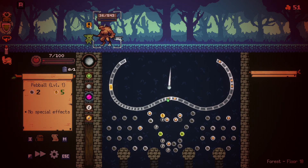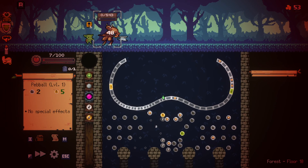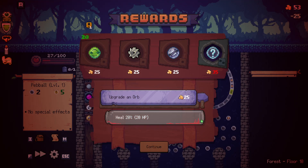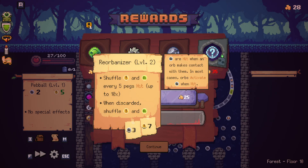It's basically do or die. Please fall through and bounce up. Please. Oh, thank goodness. Oh no, I need to heal so bad. Can I heal again, please?